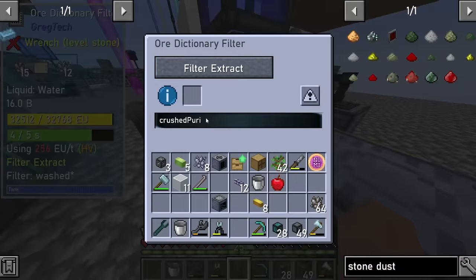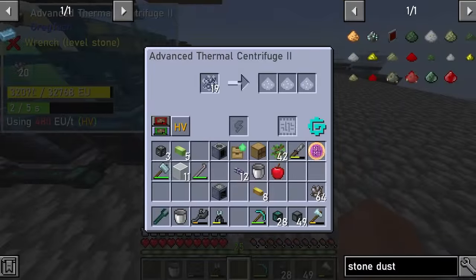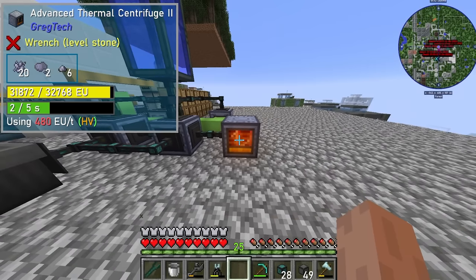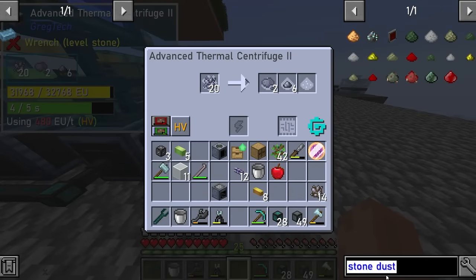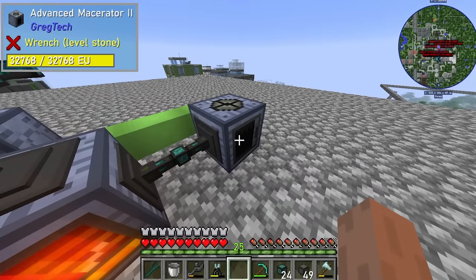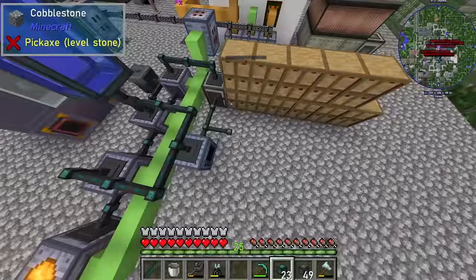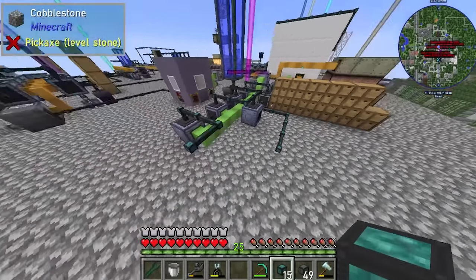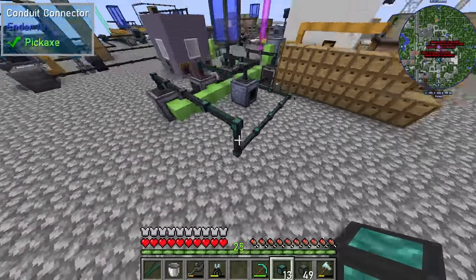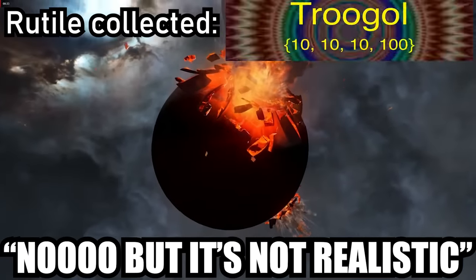The purified objects were then extracted with another ore dictionary filter to be propelled into the thermal centrifuge, causing the formation of centrifuged ores and even more tiny dust. In the final step the centrifuged aggregates were pounded into even more dust and byproduct dust. All of these dusts and packaged dusts are then suctioned into the drawer wall. This entire system should be able to extract massive amounts of rudial from ilmenite.